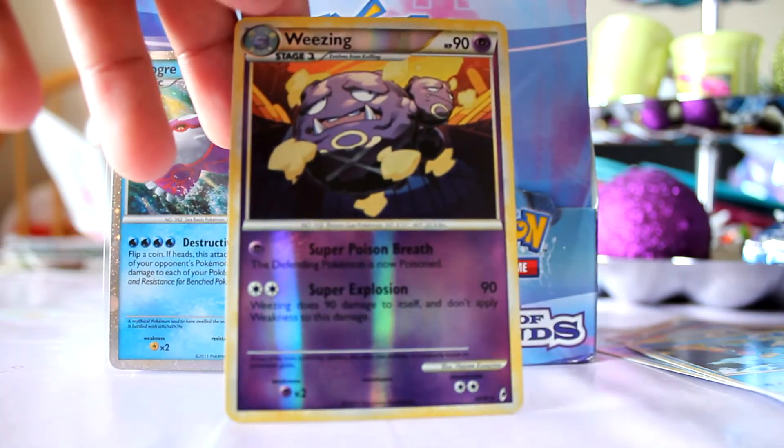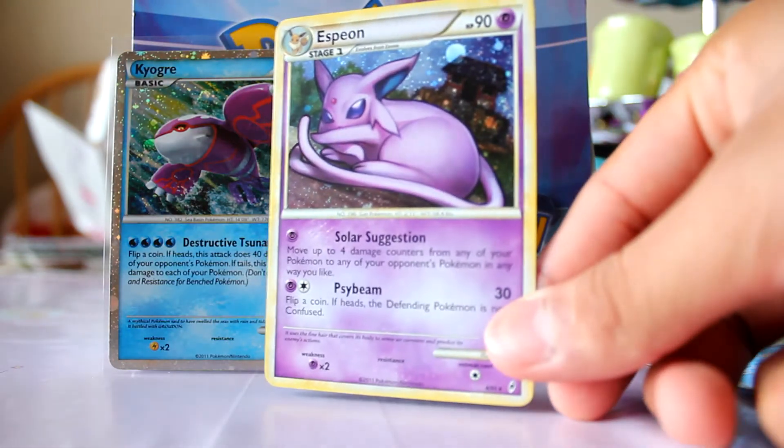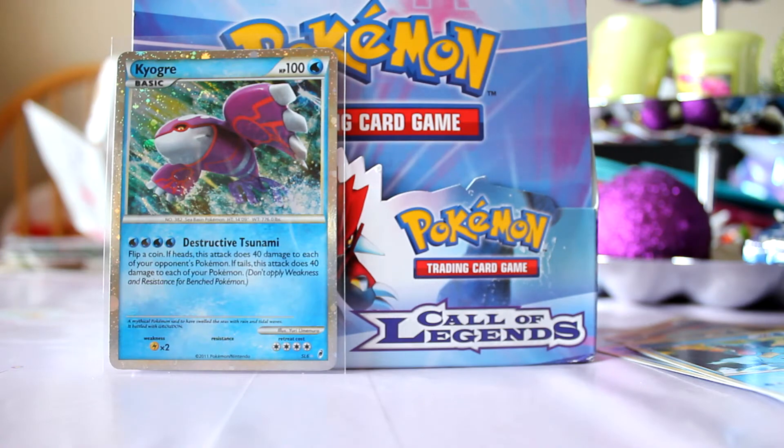Got the Wheezing reverse — that's pretty cool. Espeon hollow, that's not bad. Let me open this Kyogre pack.